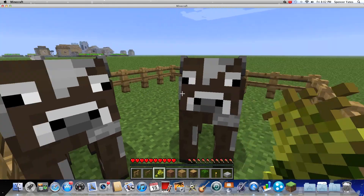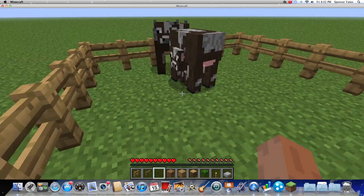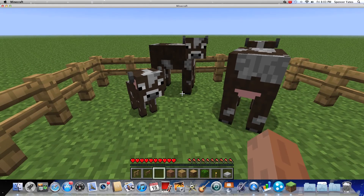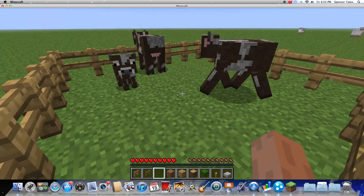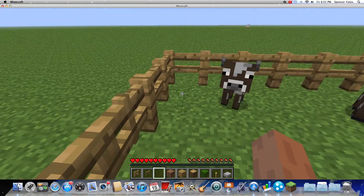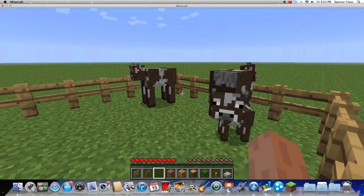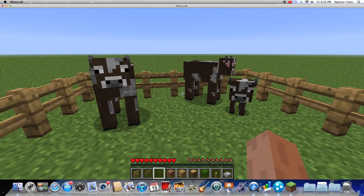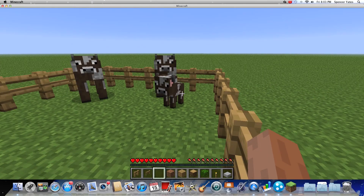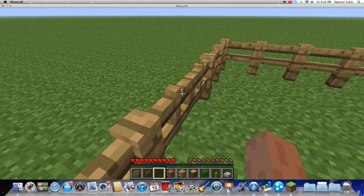Give one wheat to this guy and one wheat to this guy, and it'll pop out a baby. You can do it with any two of the same animal, because I don't know if there are males and females in this. But anyways, that's how you make a baby — a baby cow — and it will eventually grow up and become a big cow.